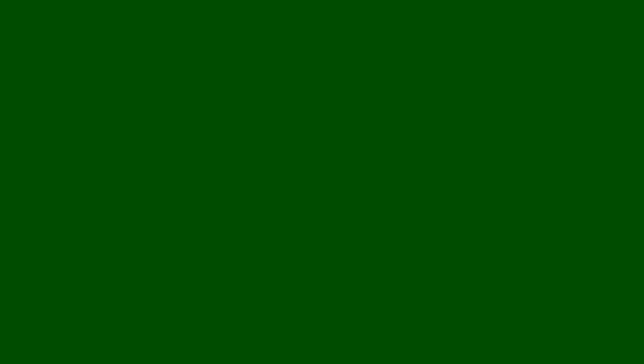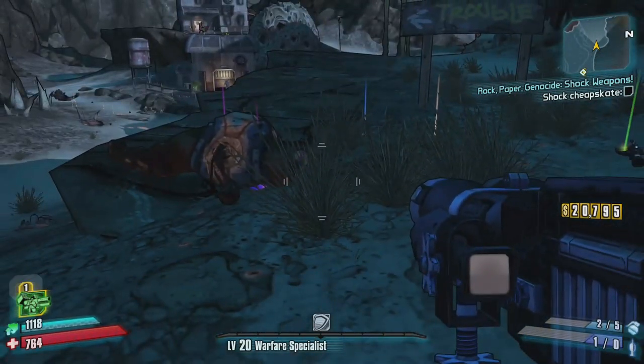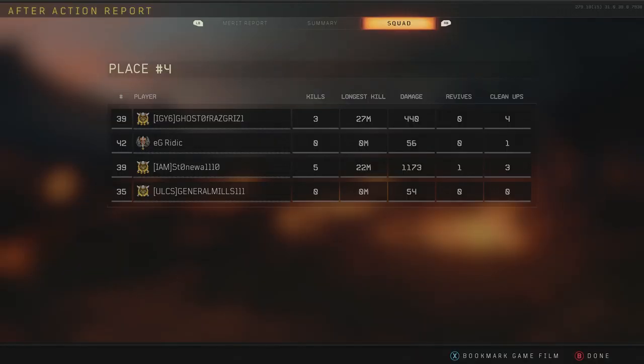Now this is from Borderlands 2 and I actually got a Godliath to spawn. This is really low level — I just recently started another playthrough with Axton and I happened to have gotten a Fastball legendary grenade mod and took care of him really quickly.